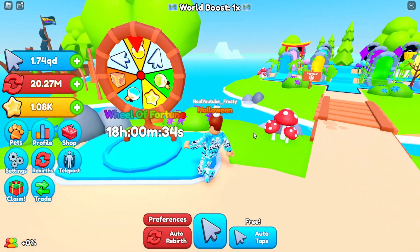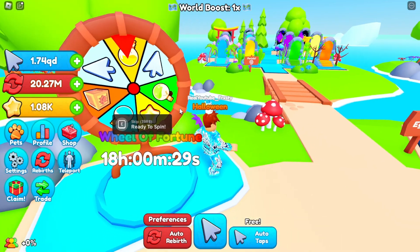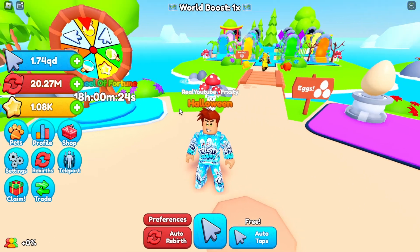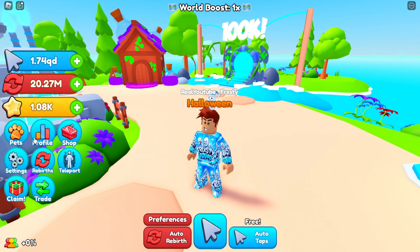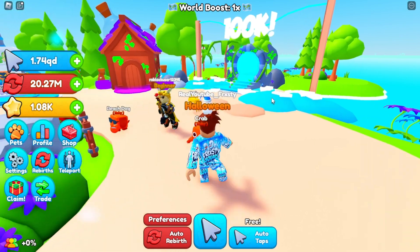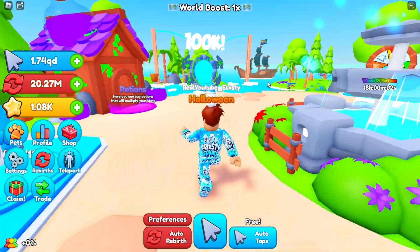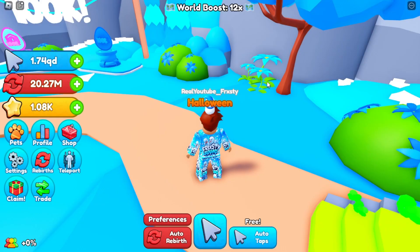We have a Wheel of Fortune here — you can get storage crates, clicks, potions, and stars. If you're wondering why I have 'Halloween' above my name, it's a title from the Halloween event. You had to complete a quest to get it — I believe it gave you a pet and a title. The pet did like a couple thousand clicks which was pretty good. You can't get it now since the event's over, but they do have a 100k event. I don't know if it costs anything, but it's gonna be good for new players.